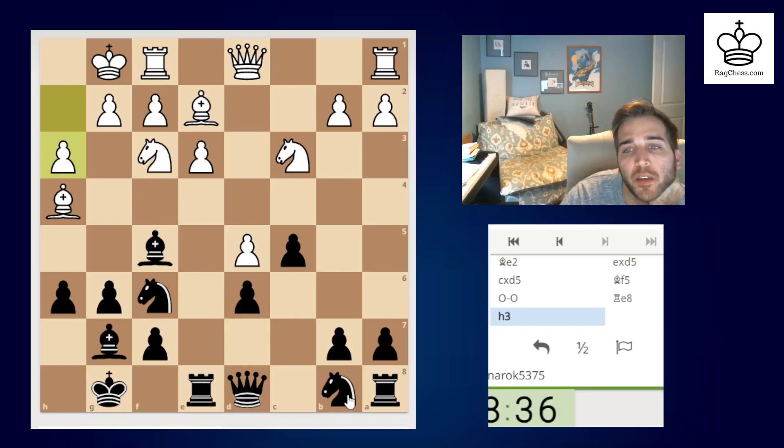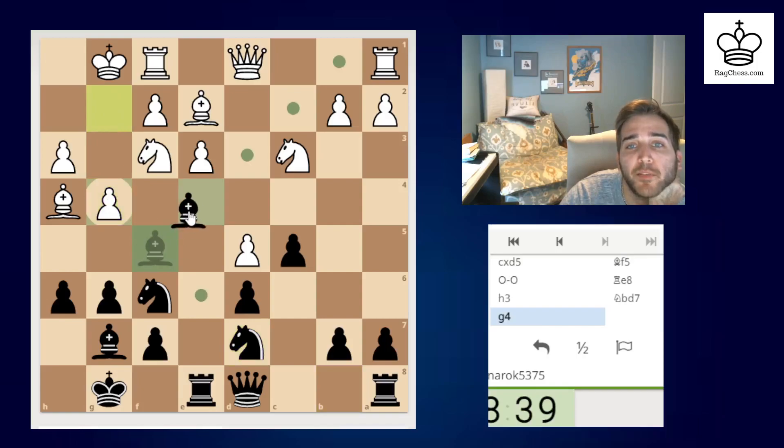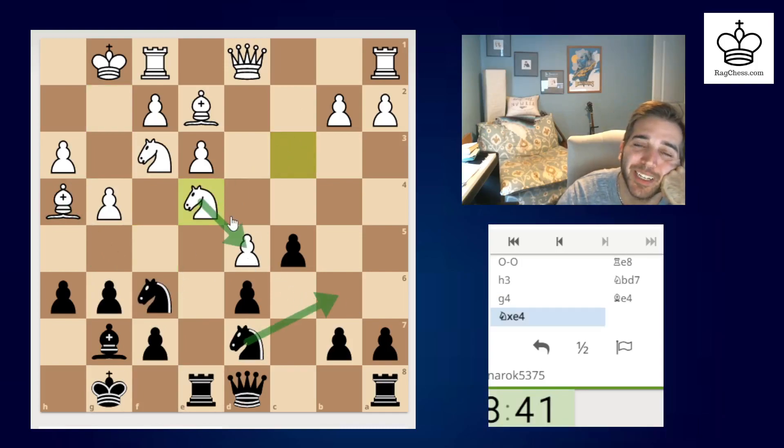My bishop will be trapped but I think it's okay — it kind of baits him into this. I can always come here. I've got double defense if he captures my knight. If he pushes g4, I can push the bishop here. I have to go here now and my rook will take back if he takes here. I am double attacking here and I can put a third attacker — that was my main idea.